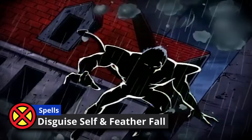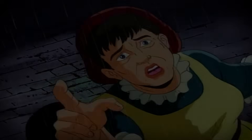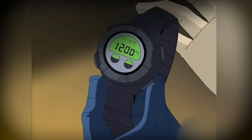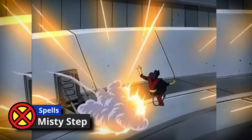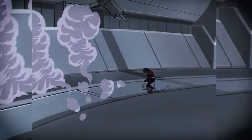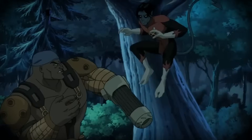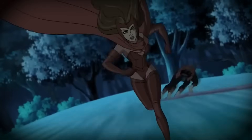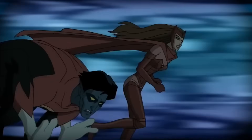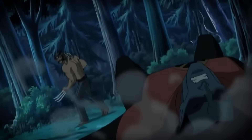At first level, I added Disguise Self and Feather Fall. You were in the circus, used to falling from a great height, and Nightcrawler has a device that can disguise him in the X-Men universe. At second level, we grab Misty Step — of course we need Misty Step, it's a short-range teleportation you can do as a bonus action — and also Kinetic Jaunt so you can quickly jump around. At third level, we grab Thunder Step, another teleportation spell that lets you teleport while letting out a large boom that deals damage, plus Fear because you tend to make people scared of you.